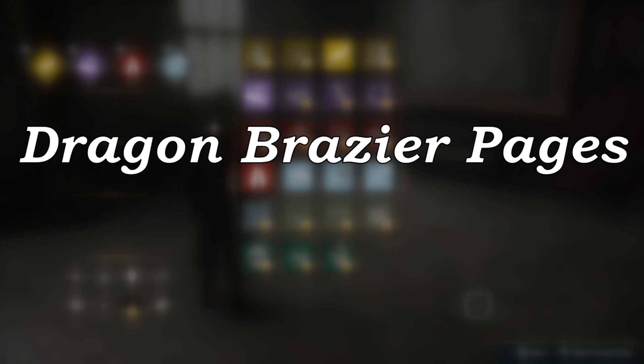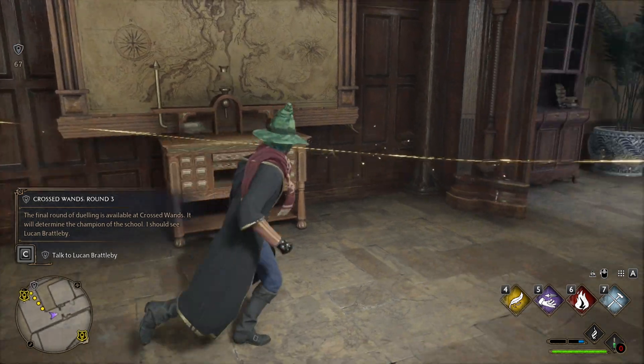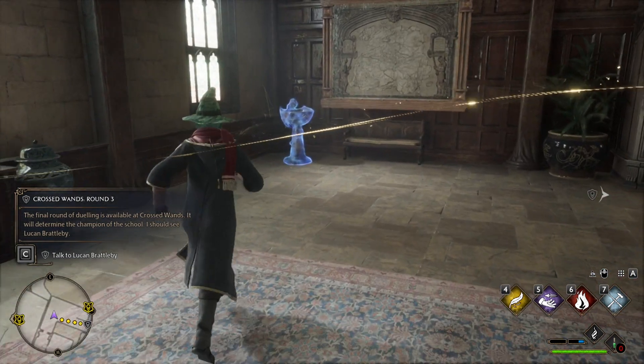Dragon Brazier Pages. To get these, you will need to learn the Incendio spell. Use Revealio to find the Dragon Brazier and cast Incendio to reveal the field guide page. And that's it.